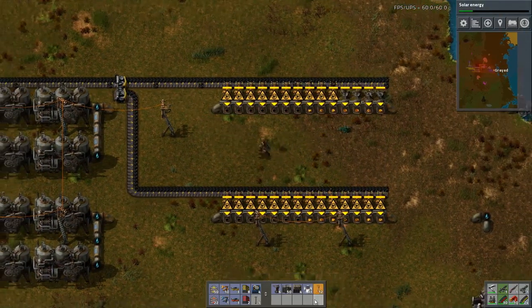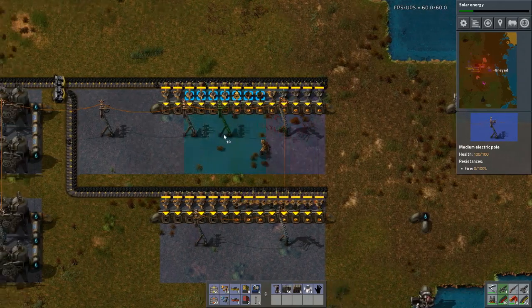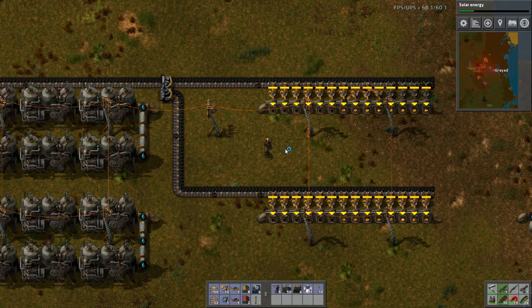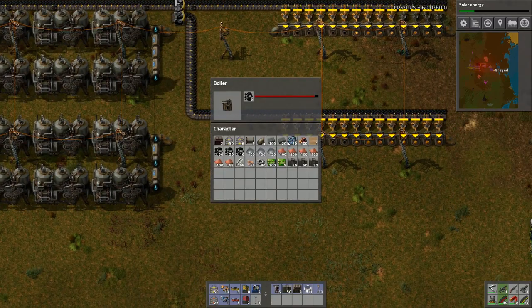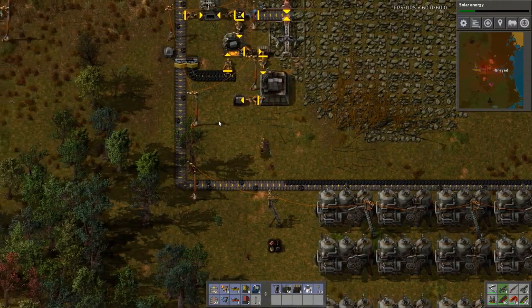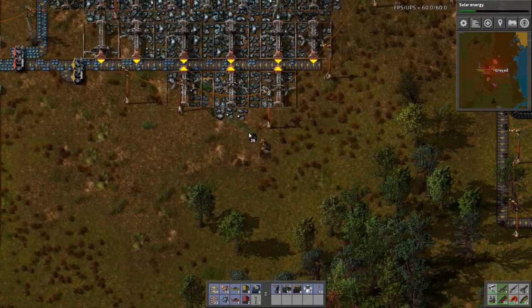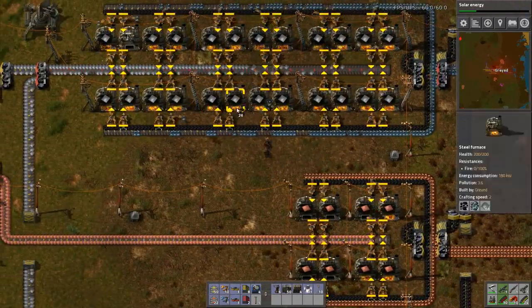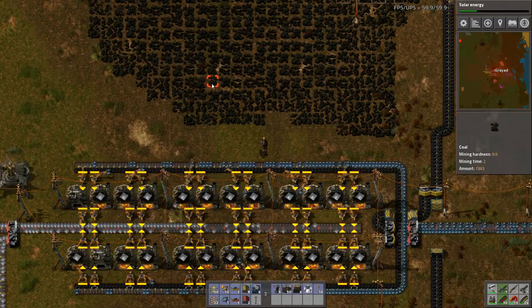I'm off on these. There we go. Do these boilers need to run? I guess not. Perfect. We're back up to full speed. Let's see how we're doing on our iron production. Yes, we're making it to the end. I think this is about the max size I can run off of this particular setup.